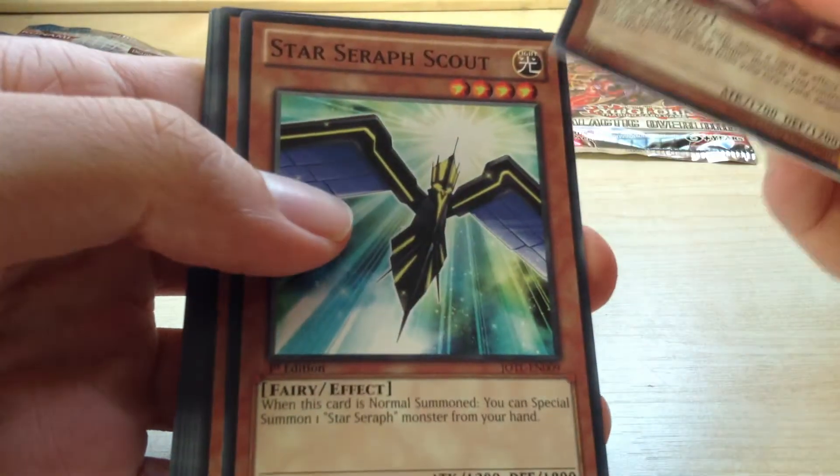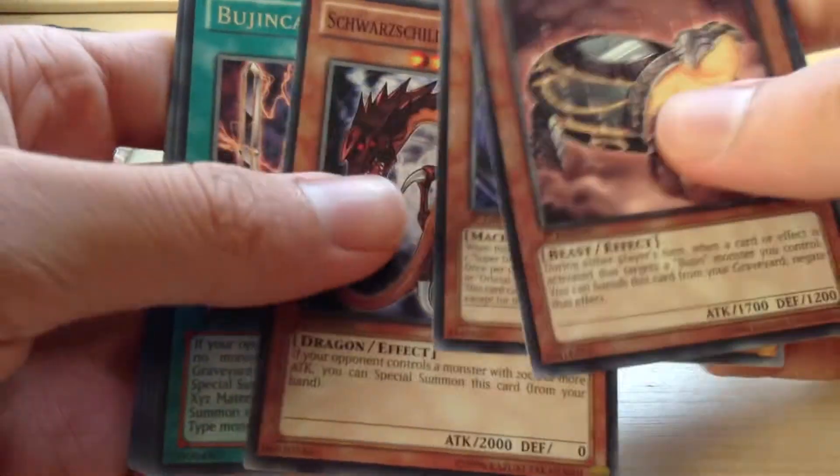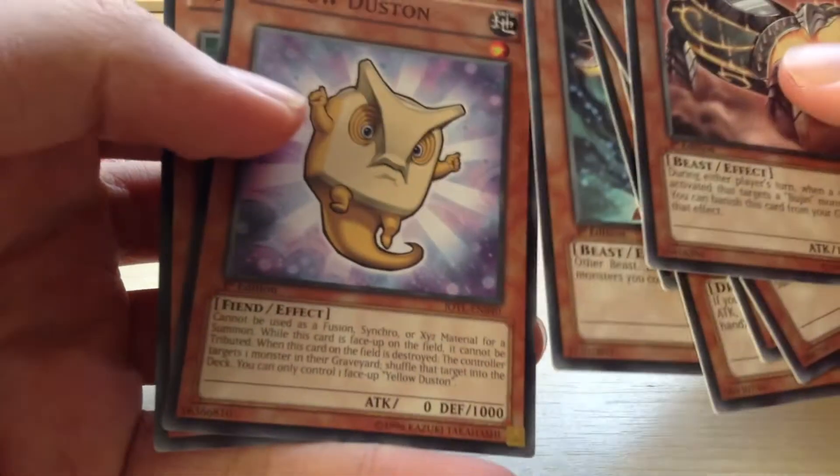Finishing these off. Bujingi Turtle, Star Cera Scout, Super Defense for a Brogoth Elephant, Schwarzschild Limit Dragon, Bujing Carnation — so just a rare — and Trap Cheek Nephies, Bujingi Warg, Yellow Dust, and XC Agent.